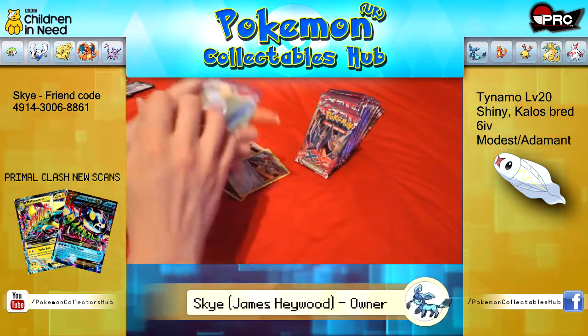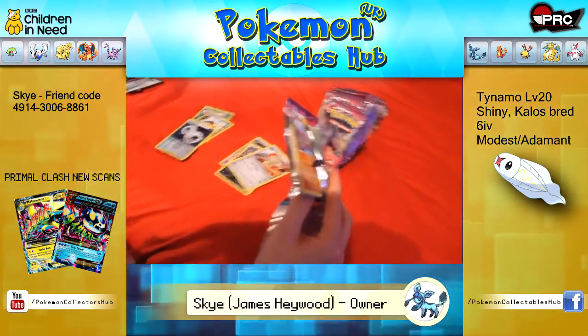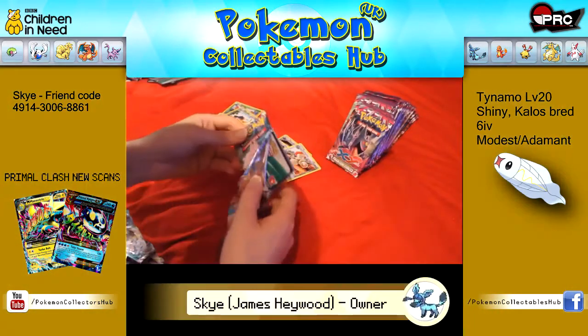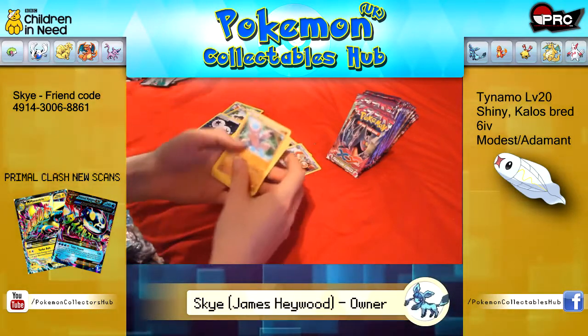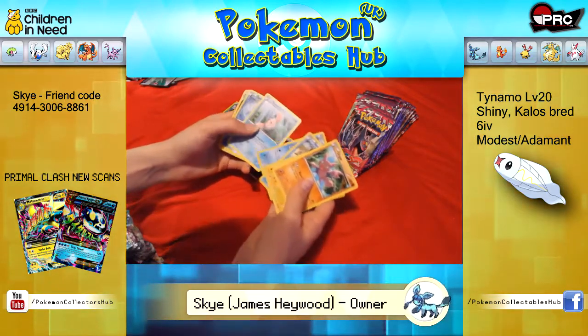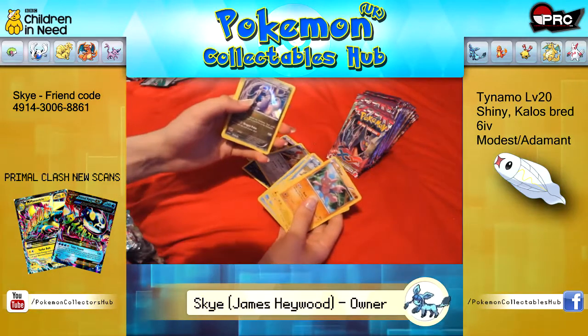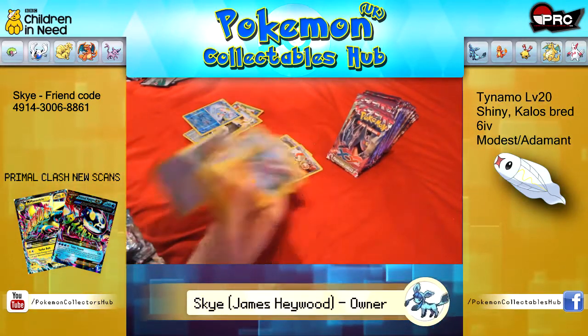Next one. Gligar, Helioptile, Krabby, Totodile, Alomomola, Reverse Totodile, Holo Goodra, Wobbuffet, Lysandre's Trump Card and Fearow.